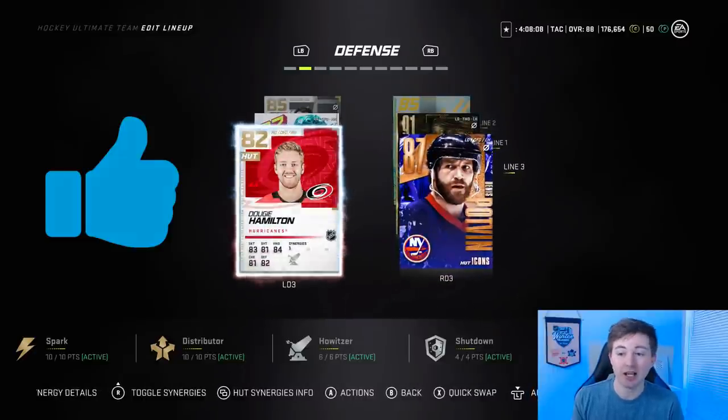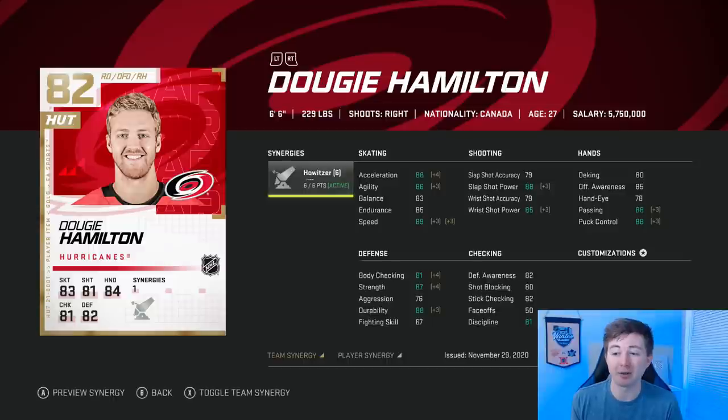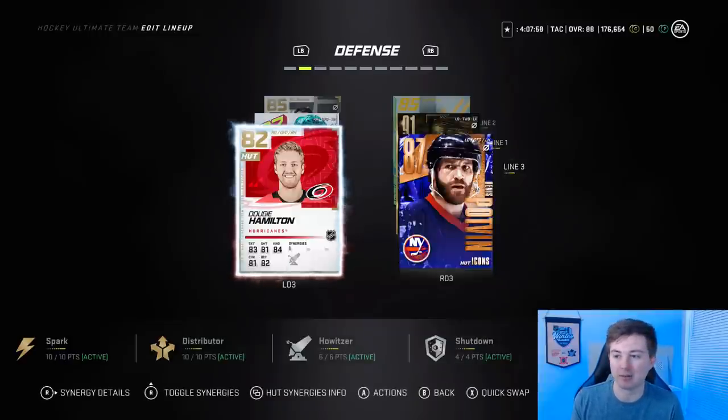Broberg and Hamilton are the only tradable defensemen. Hamilton, for the price range, you can't really get much better of a player. With Howitzer he's got a really big shot, he's quicker, he's 6'6. I think for an 82 base he's a really nice card to have — especially as a bottom pair guy.